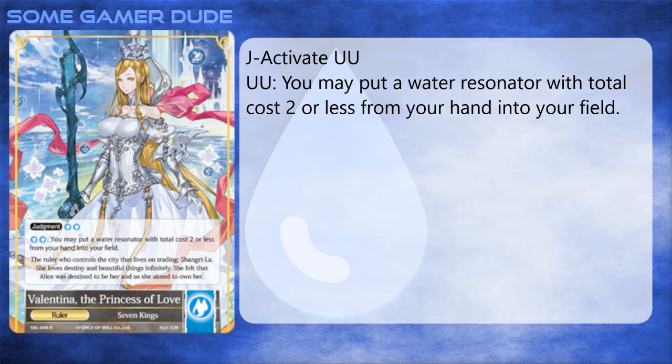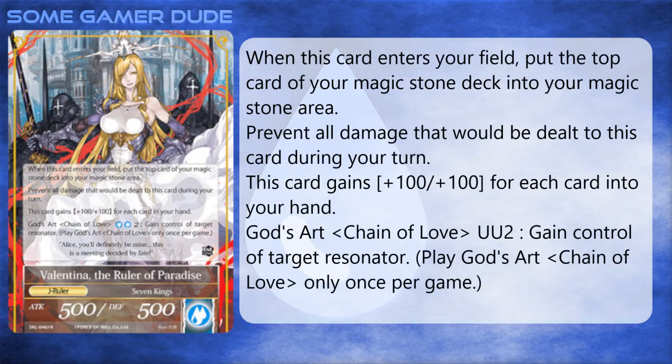I think the best card released since then was Undine, who can bounce any resonator whose total cost is equal to or less than your total water magic stones, which just keeps growing each turn. The J-ruler aside isn't the best either. Valentina, the Ruler of Paradise, has 500/500 stats, and when she flips you get a free magic stone — just like Melgis and Varia. Valentina has the following abilities: she gains +100/+100 for each card in your hand, and damage dealt to her during your turn is prevented.